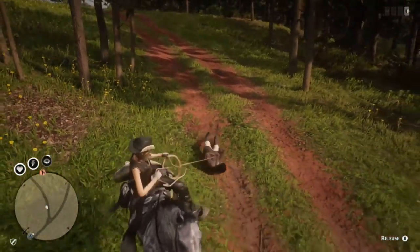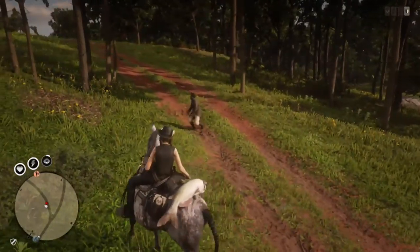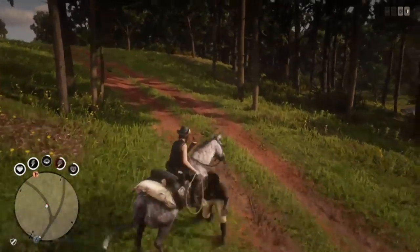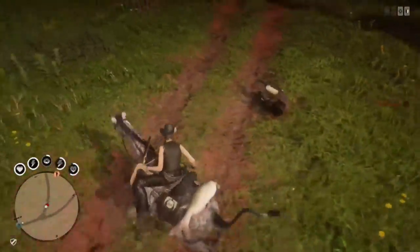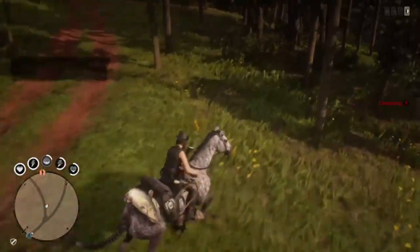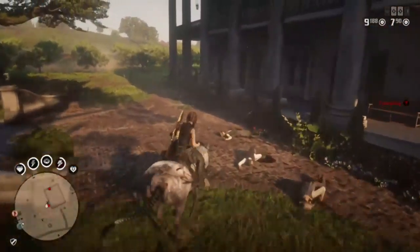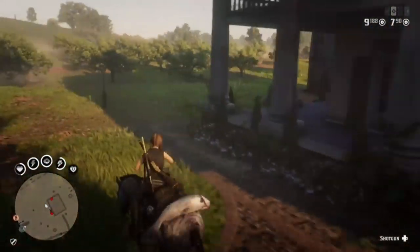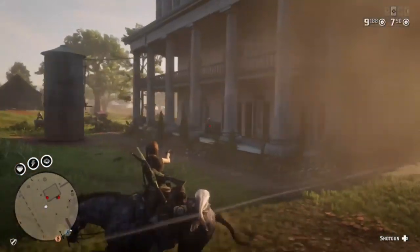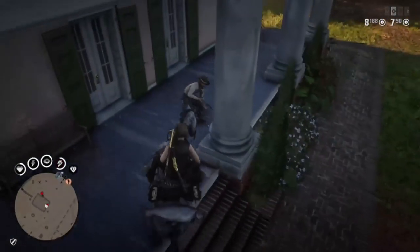As far as NPCs trampled, you can do this a bunch of different ways - ambushes, hideouts, you can use Thieves' Landing, you can use randoms. Just make sure that they appear as a red icon on the map, whether you point your gun at them or go ahead and lasso them off the horse and then run them over. While you're in this area though, you can take advantage of Braithwaite Manor which does have some guards - shoot one in the leg, run them over, and then they'll all appear red on the map and you can just trample them.